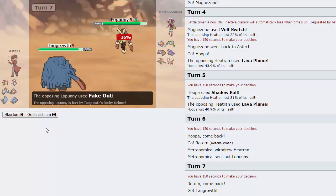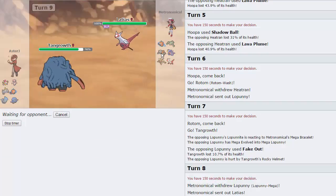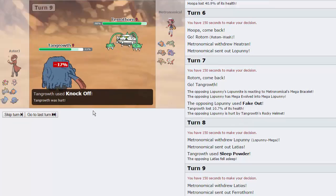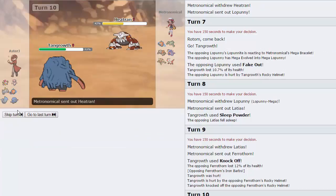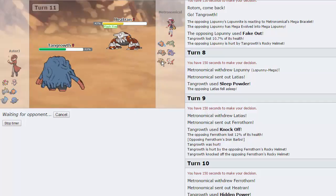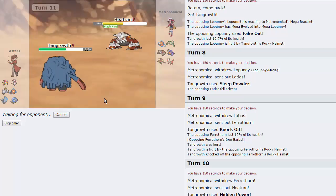We go straight for Sleep Powder as my opponent brings in Latias — nice. We go for Knock Off; if he switches into Heatran, he loses his item. He goes into Ferrothorn — that also loses its item. Lopunny is the only real safe switch to Tangrowth right now, but even that can't really hit me. He has Focus Sash on Latias. I knock off Ferrothorn's Rocky Helmet, then go for Hidden Power Fire. My opponent makes a nice play doubling into Heatran, so I go back into Rotom — I don't want to lose my Tangrowth, it checks Lopunny too well. He pivoted around this very nicely. I expect Lava Plume — it's going to hurt Rotom a little, but I don't really need Rotom that much this game.